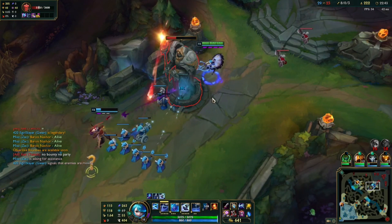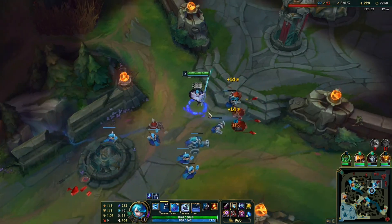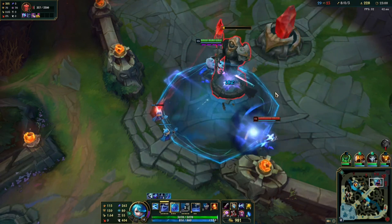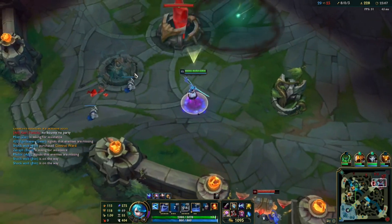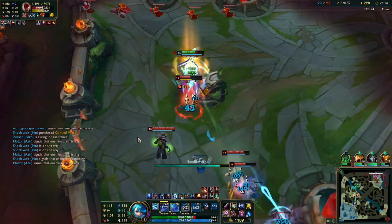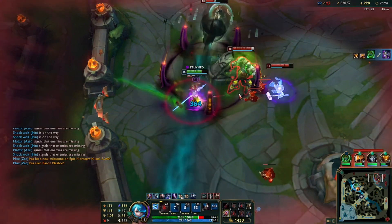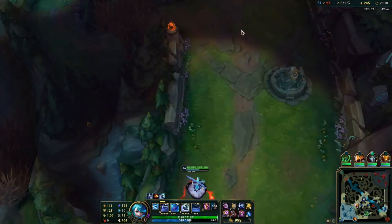You can see me here trying to split push on mid lane, but Jinx is joining me which was a bad move for her because she could be useful on Baron. I let my team do Baron while I am pushing mid lane — I think that is the most optimal way to do it, and also the enemy team is forced to come to me, so they cannot join the Baron skirmish. I am going to try and attempt to kill at least one person here. Unfortunately in this situation I didn't manage to kill anyone — it was a very close situation where the whole enemy team was on low HP. I didn't play it as well as I could, so I didn't fight the enemy team. But still, my death granted a Baron buff for my team.